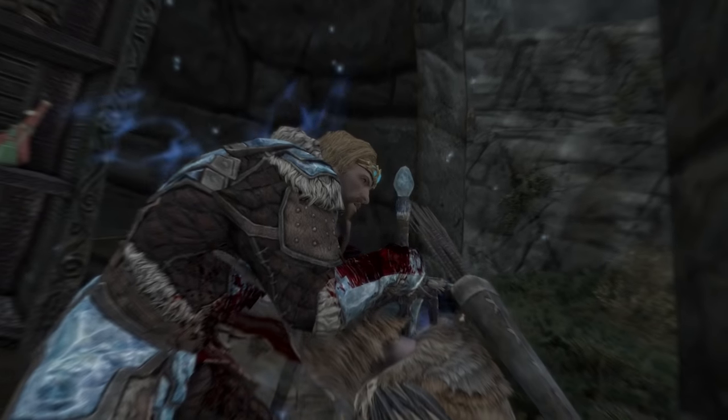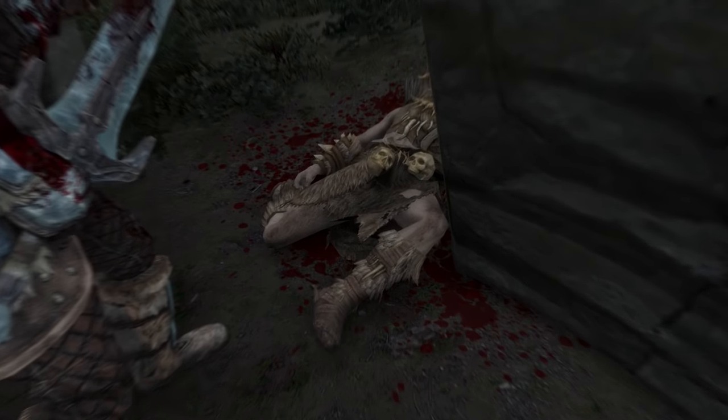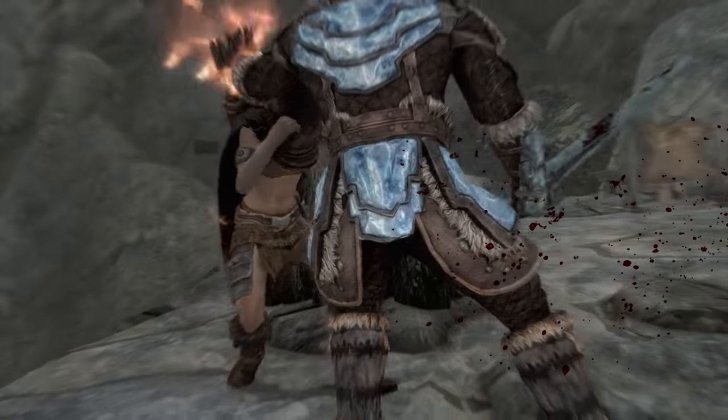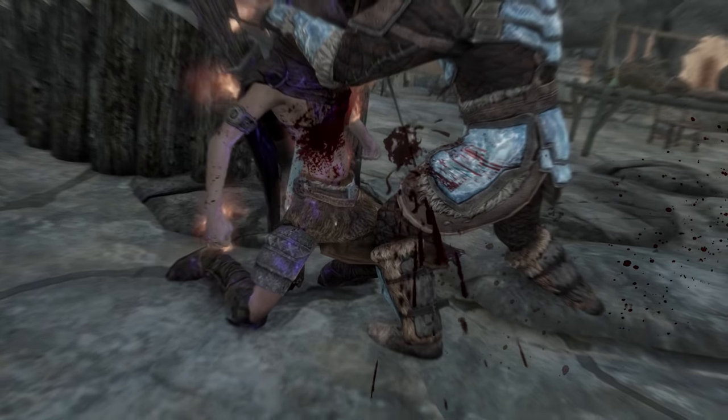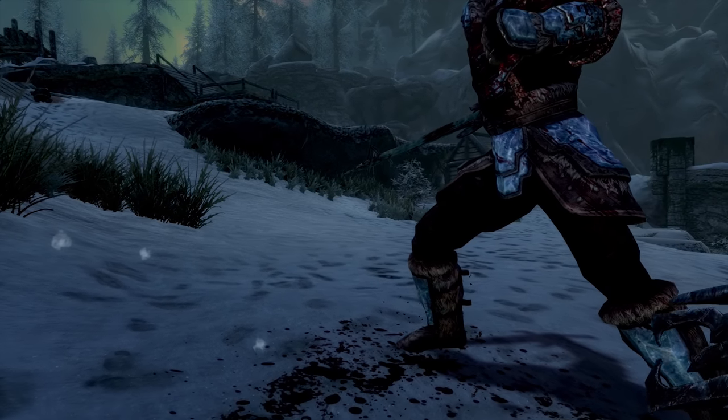This means he can channel his powerful voice and send out a battlecry, making a target flee for 30 seconds. He also has a 50% resistance to frost, and thanks to his northern blood, he will gain a +5 boost to one-handed, light armor and smithing. Use the Lover Stone early on for a well-rounded way to level all of your skills.